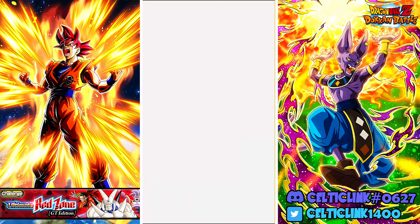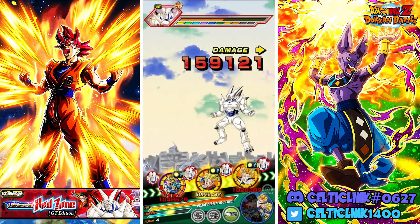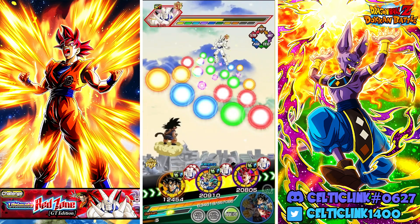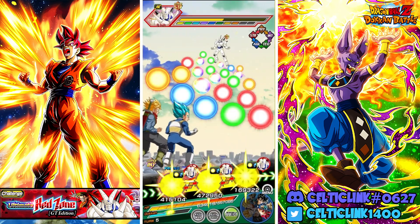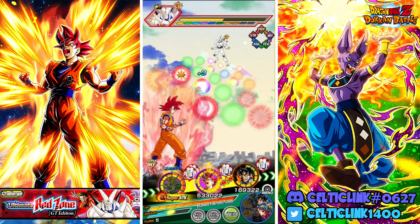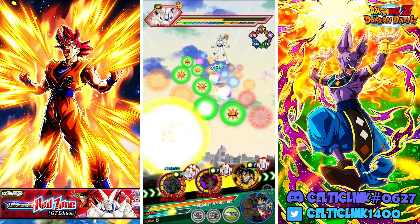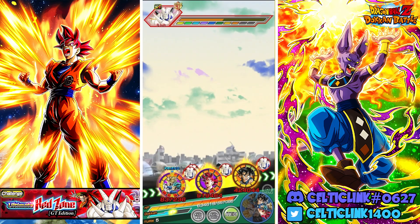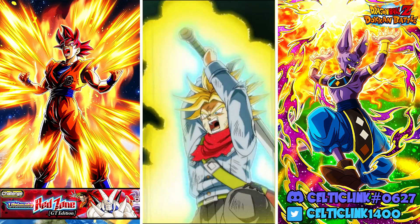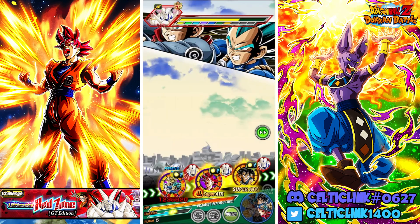Gohan attacking twice again — I'll take that. Now ideally we'll drop below 70% before he comes back around. Yep, there's the one normal — I knew that was going to happen, so I am glad I used the Whis. Let's grab that with Vegeta and Trunks, grab that with God Goku. We get the damage reduction with the Kid Goku, so this is actually a pretty decent turn for us, provided Kid Goku doesn't take the super attack.